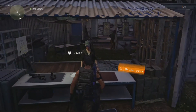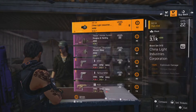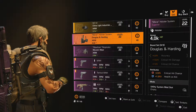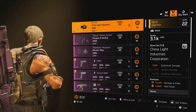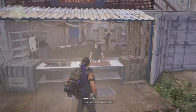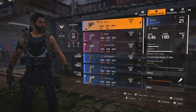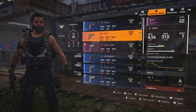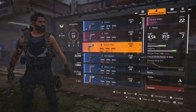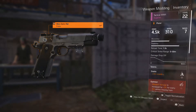So let's go ahead and sell the rest of my stuff. Okay, let's sell pretty much everything. Oh, I need to equip a new pistol. Let's go with this one right here — equip that and throw some mods on it.